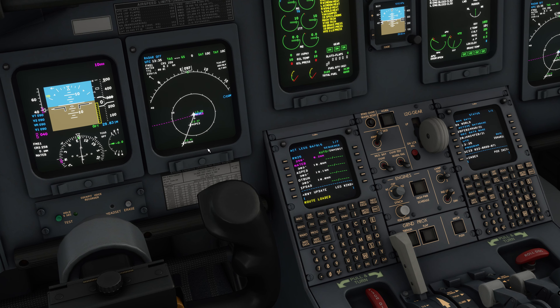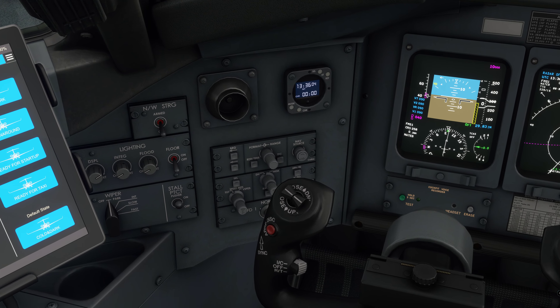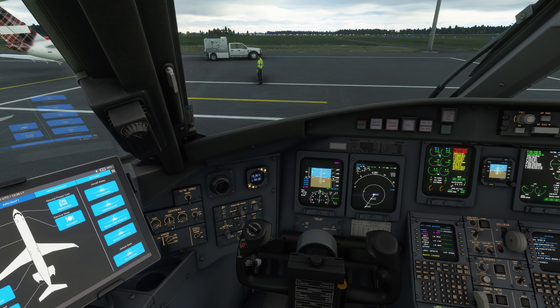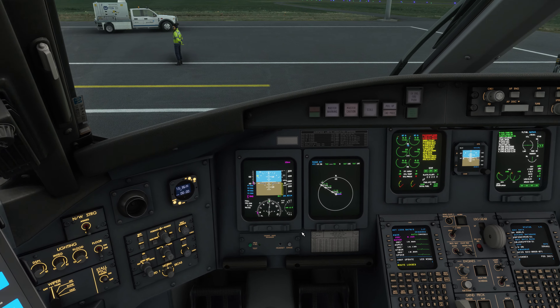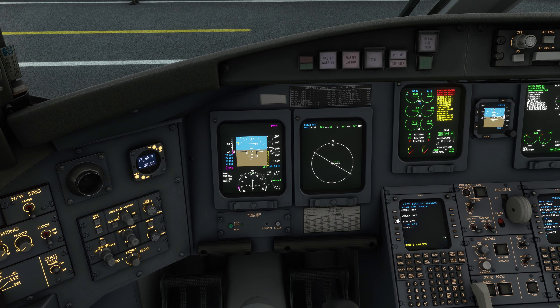We have taken off runway 25, not 7 — the ATC had it wrong. The wind is basically coming from the east at around 27 knots, quite powerful. In the MFD you can change the format to plan and see the flight plan on screen — runway 25, turning right, heading up into Scotland, coming across and then approaching with SIDS and STARS into Aberdeen.